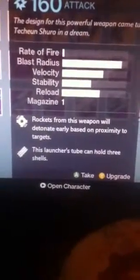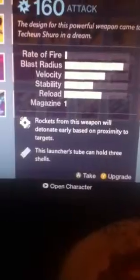The Dreamwalker — the rocket launcher. Rockets from this weapon will detonate early based on proximity to targets. This launcher tube can hold three shells.